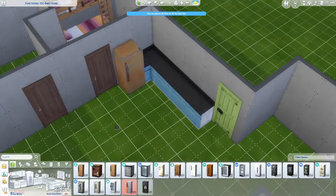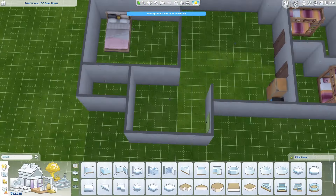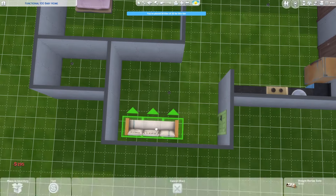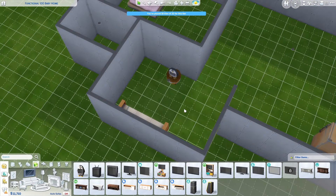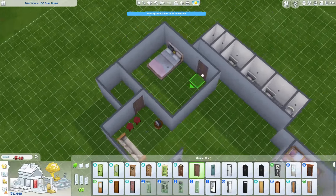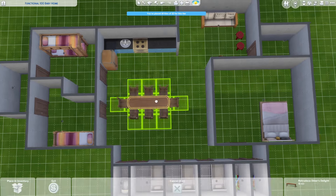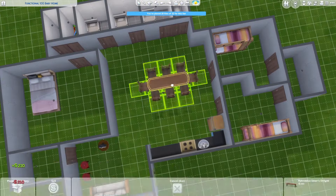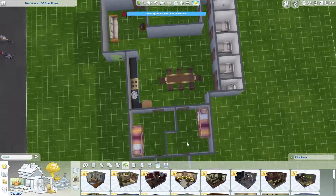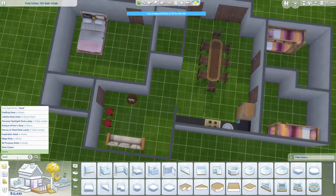I'm working on the kitchen now. I went through and furnished everything with the absolute cheapest furniture I could find, because I wanted to make sure I could for sure afford whatever I was planning. A lot of it I went through and replaced with nicer stuff once I was sure I had the budget for it. One thing I really wanted in this build was a full dining table that everyone could sit at together. The shape of the room lent itself to more of a round table, but round tables only fit six Sims, so I had to do the long table to fit everybody.